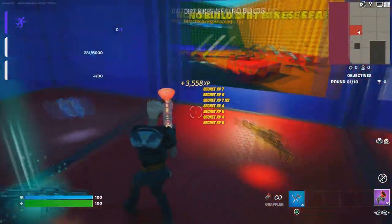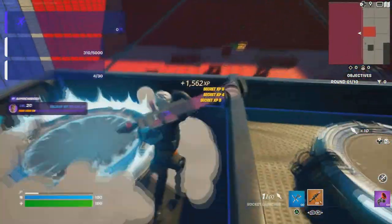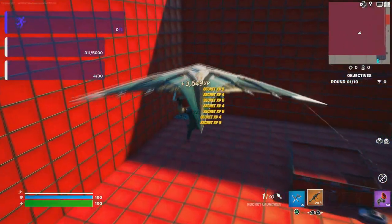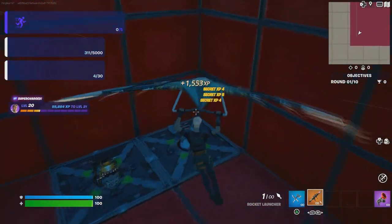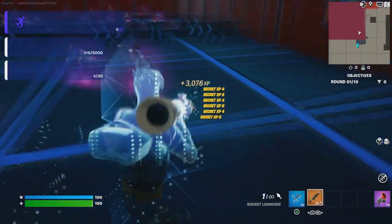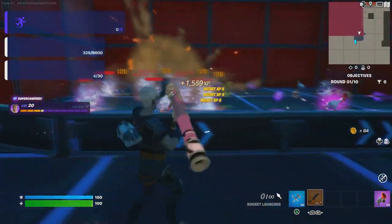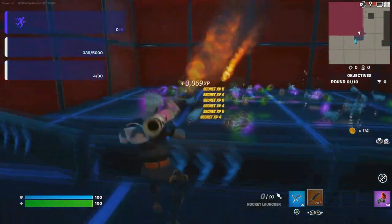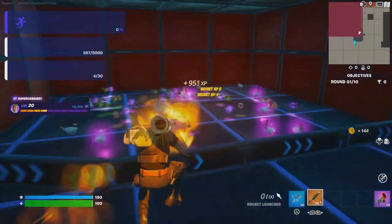At this moment grab an RPG, then go to the red area. That's pretty much it — you guys will rank up a lot. Let me know in the comments how much XP you got. You can deal some damage, and it will give you a lot of XP and coins. With those coins you can buy more XP right here, which is pretty cool.